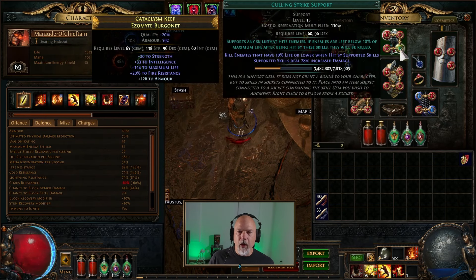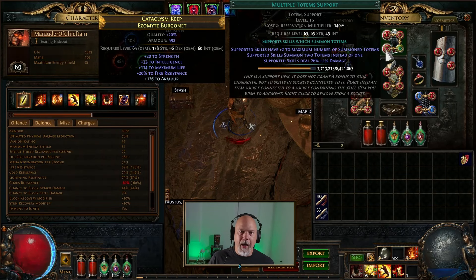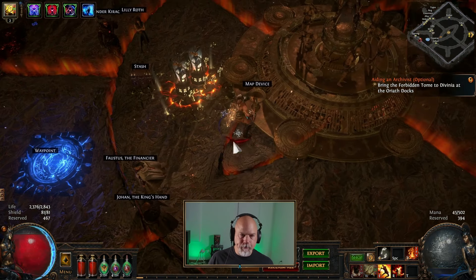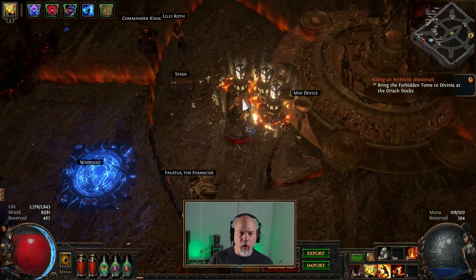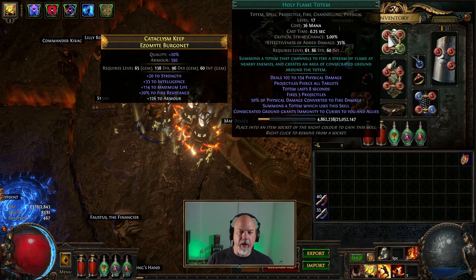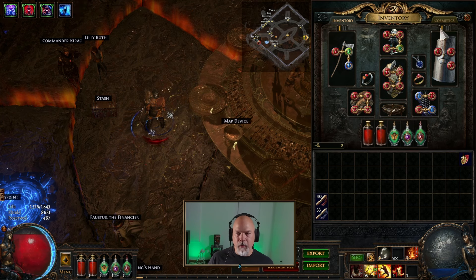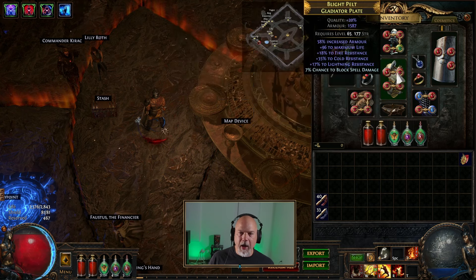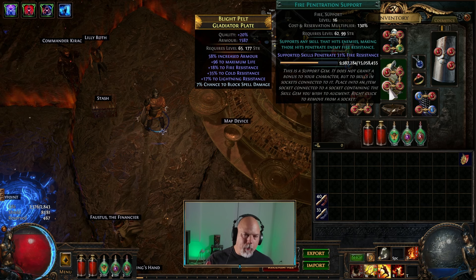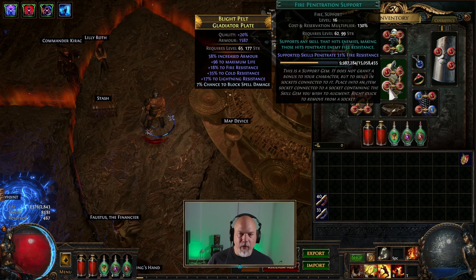Up here we're running Holy Flame Totem, Flamewood Support, Culling Strike, and Multiple Totem Support — that way I can have three of these out. I was using these through the campaign because you can throw them out and let them do some work. They drop Consecrated Ground, so you get a little bit of bonuses from those. Then it's Volcanic Fissure, Life Tap, Added Fire Damage, and Fire Pen. I could probably use some different things — I haven't really played around a lot with this. It's just what seemed adequate for the moment.